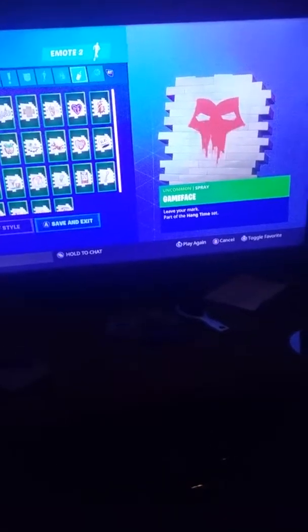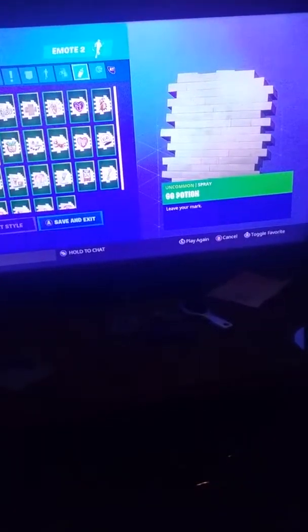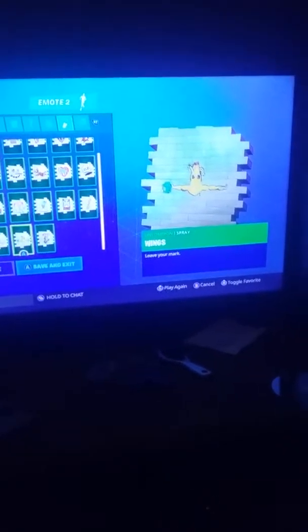Now we're going to sprays. We've got Lux, the Avengers logo, Bright Bomber, Crazy Castle, the Dance Mat, Ember, Fallen Love Ranger, Goat, Game Face, GG Government, GG Potion, GG Snakes, GG Snowman, Holiday, Storm Wing, Love Ranger, Mellow, Made It Right, Mermaid, Peeled, Pirate Parrot, Pictures, Royale Rocks, Love, Salty, Sergeant Winter, Skeleton Key, Slam Dunk, Spiderweb, the Brood, the End, and Winged.